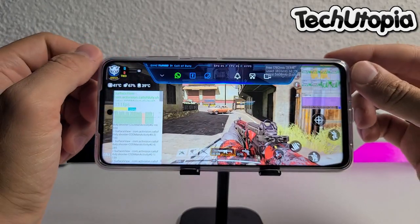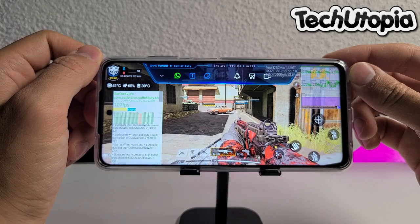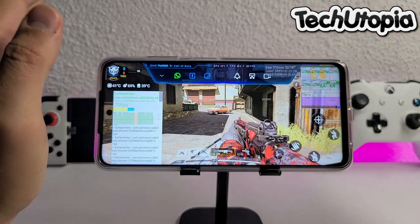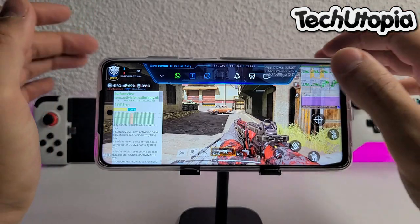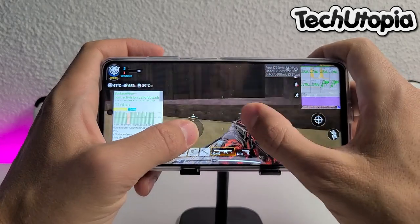Let's see here first — the frame rate, what do we get here? No chance, what is this bro? So this is what the MIUI is showing me — this is what the game wall, the first option from the MIUI, is showing me on the left side. It's not corresponding at all.